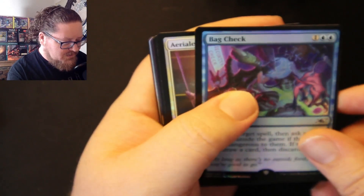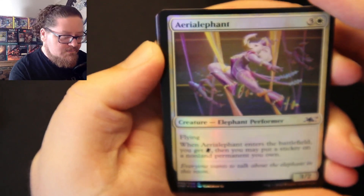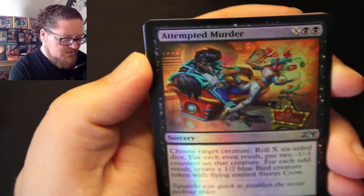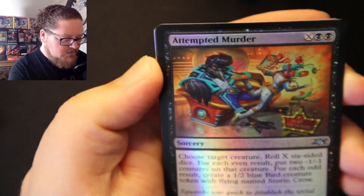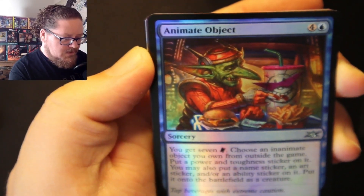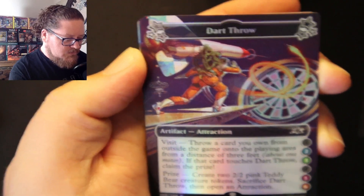I'm going on a plane this week, so bag check. We've got the Aeroflint Elephant — Aeroflint. Attempted Murder. Animate Object. Some magic spells here are uncommon. We got one of these attractions here, a Throw Dart. That's cool.